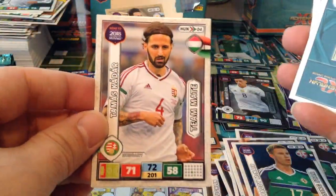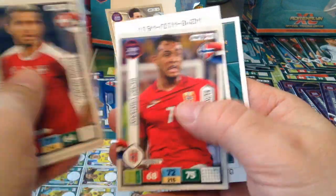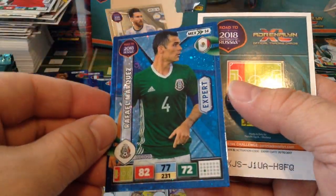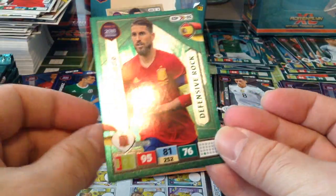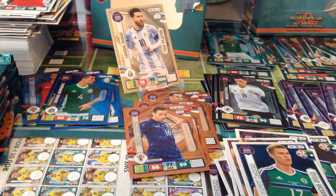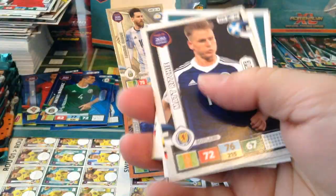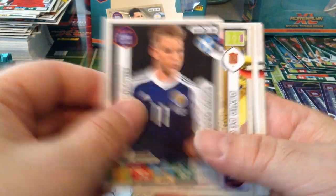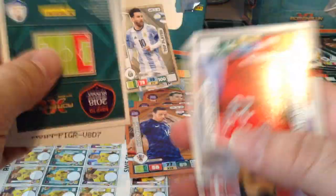Paddy McNair, Northern Ireland. Expert Rafael Márquez, Mexico. And another Defensive Rock Ramos — I must have about ten of that guy, getting fed up with him. Matt Ritchie, Scotland — he just pops up everywhere. David De Gea, Spain.